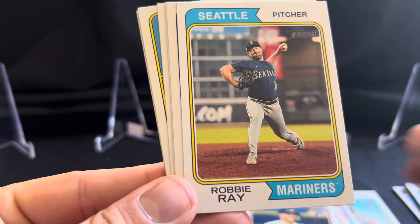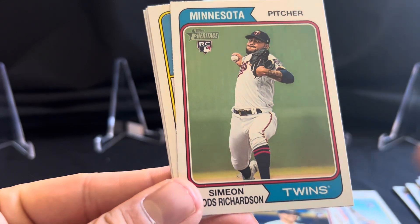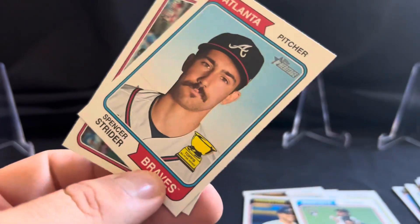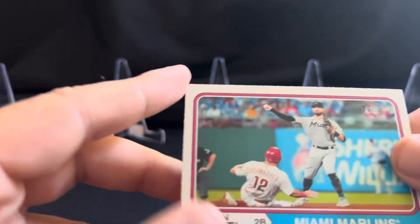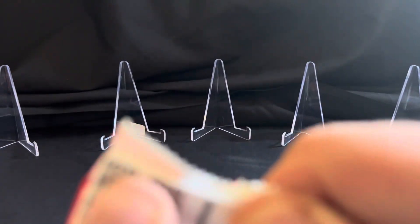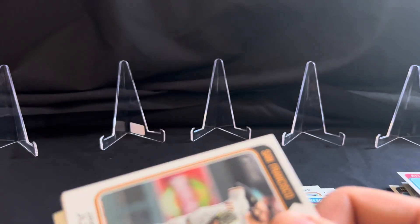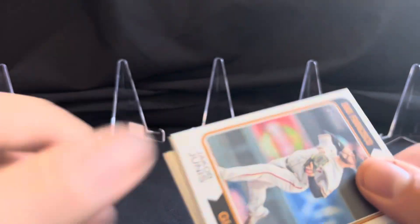Clay Holmes. Robbie Ray. Seth Brown. Nick Gordon. We got All-Star Clayton Kershaw and Shane McClanahan. Spencer Strider. John Birdie. Pretty cool thing about these packs — I've been noticing when I've opened them, it's kind of like the old wax paper style too, which I thought's a nice touch they do on these.